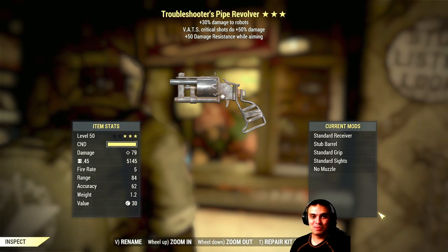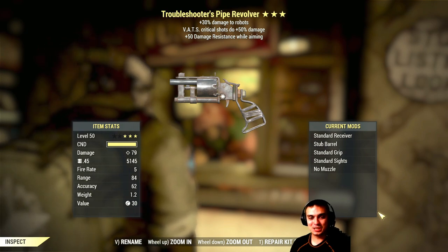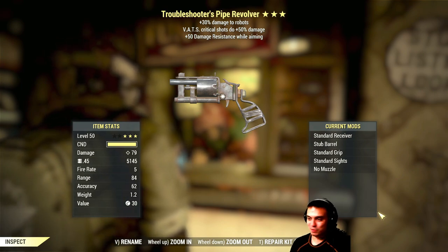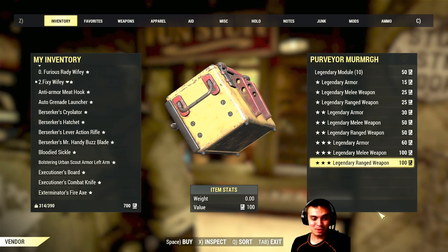Come on. Last weapon - what is this with the pistols, man? Troubleshooter Pipe Revolver, robots, critical shots do 50% more damage, 50 damage resistance while aiming. Okay, I guess that scorched beast at the start was waving his head saying don't do it and go for the armor - he was right. That's it. Last pull - if I'm not getting anything good, I'm going for the armor.